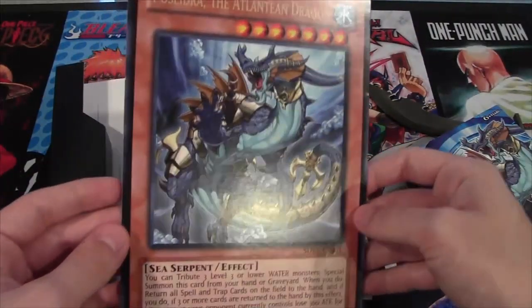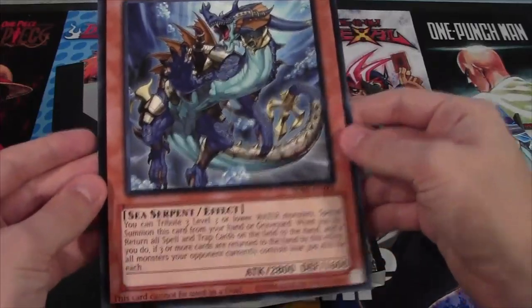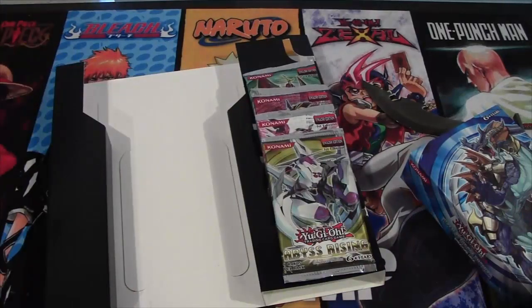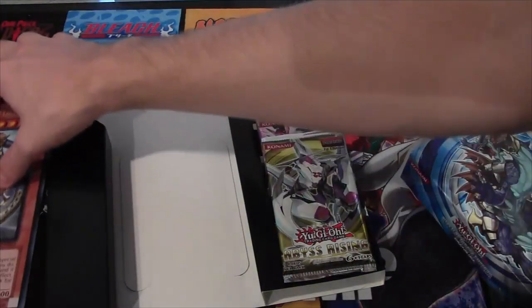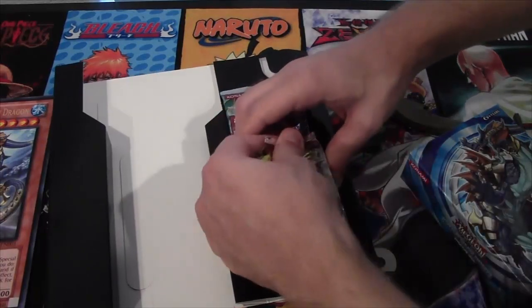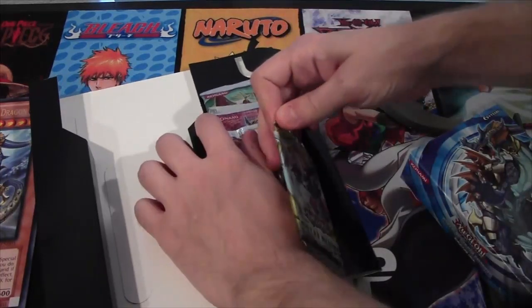Of course, we have Poseidra the Atlantean Dragon. Looks nice. You can't use them in a duel, of course — I feel like I should always say that. I still wish they were holographic or something, though. They really do look cool. Eventually, since they're making all these giant cards, maybe we'll be able to make a deck out of them. That'd be hilarious.